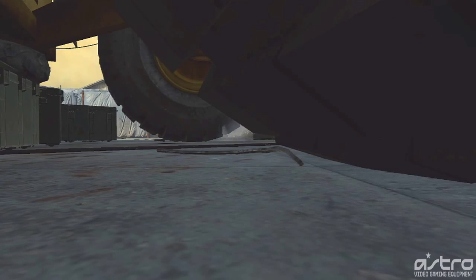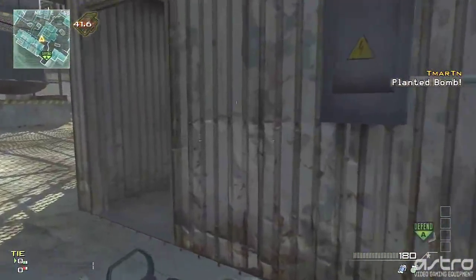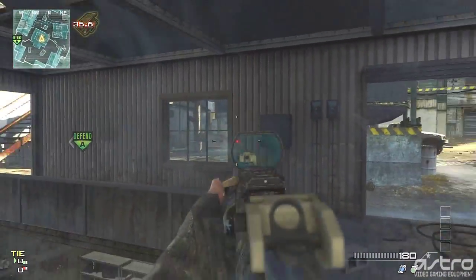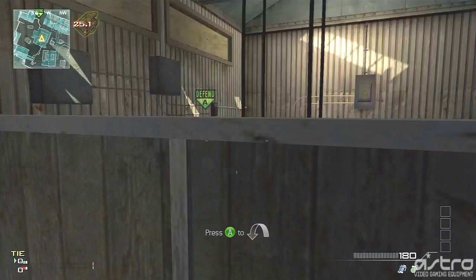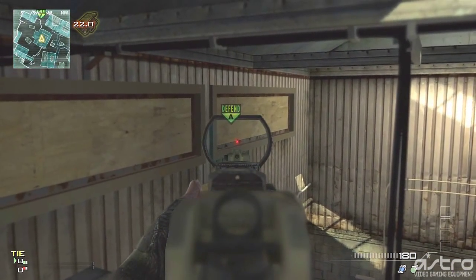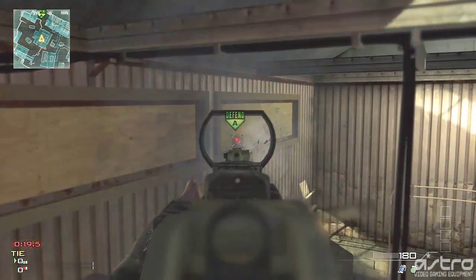For the second strategy, plant the bomb on the front side directly in the middle, then run over to the middle of the map in the top 10 building and lay down there. Wait for an enemy to run by and listen — turn your TV up, turn your Astros up, whatever you have. As soon as you hear that bomb defuse jingle, jump up on the railing, jump on the first part of debris — it's like little wood sticks — aim right at the bomb marker at the bottom part of this little wood rectangle, and just spray. You're going to kill them every single time.